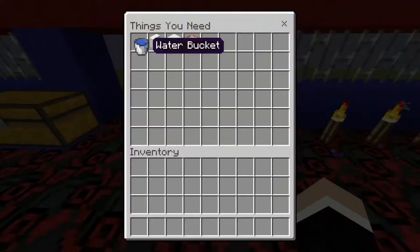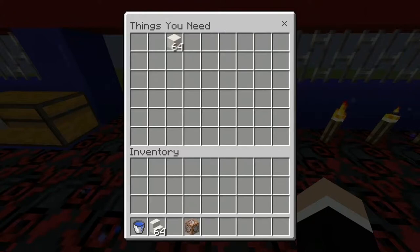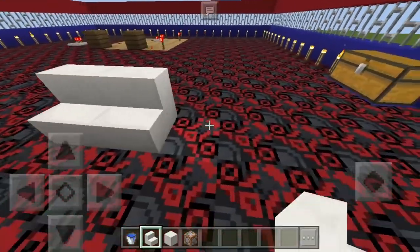Let's get started. You need a water bucket, quad stairs, and a command block. And you need this type of block — a chest leg quad block. Now you just need to follow me.